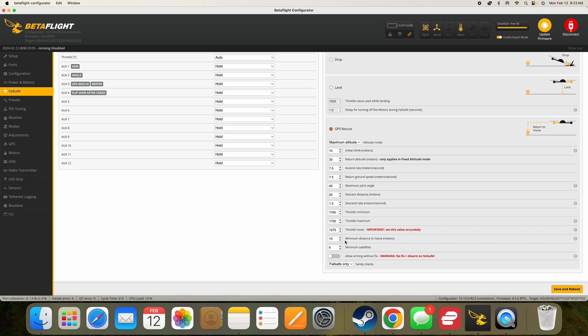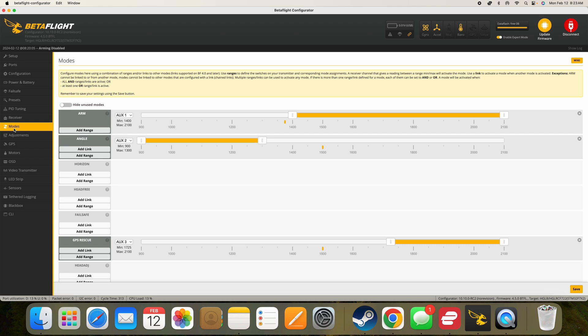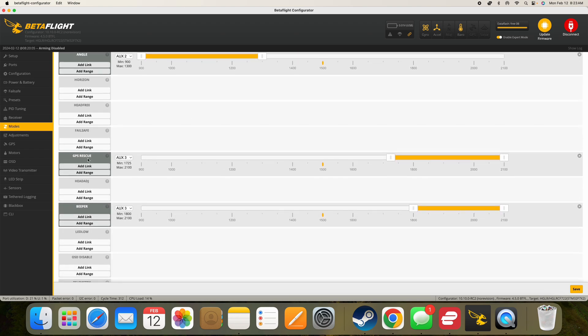You can see 15 meters minimum distance to home. What's really great is, unlike old Betaflight, when you enable GPS rescue mode if it's within that range — in the old days it would just fall out of the sky. Now it goes up and goes away from you to your set distances and then starts to return. I'll show you that in a minute. The last thing I do is go to the Modes tab, find GPS Rescue, and add that to one of my switches. I have this on the same switch as my beeper, the three position — just a habit.